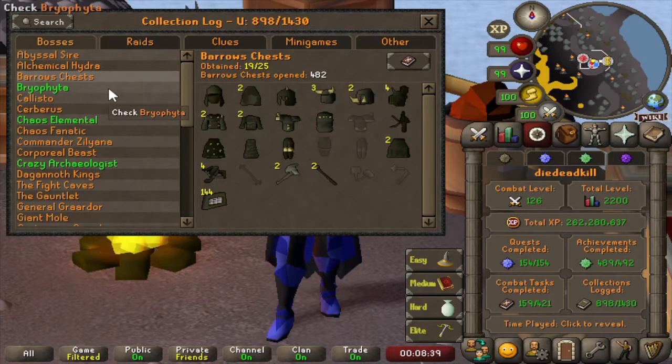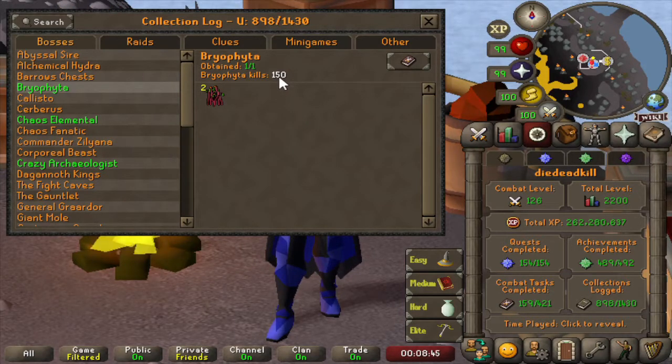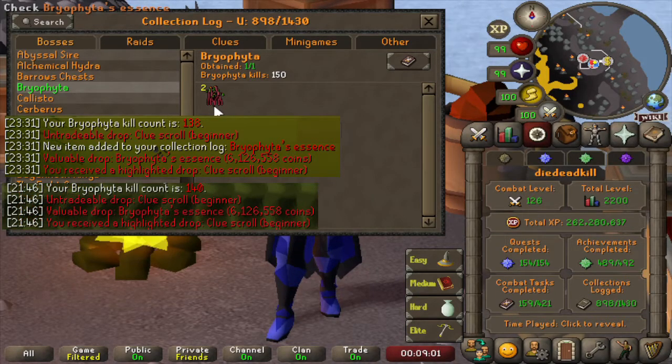One funny thing is that we had our helm collection before we got any of the other items, but it's probably going to take another long while to get the last 6 items. On to Bryophyta — we have 2 times the Essence in 150 Bryophyta kills. One Essence was completed at around 140-ish, and then I had some leftover keys and we got another one. Not sure if you can call that lucky or unlucky.